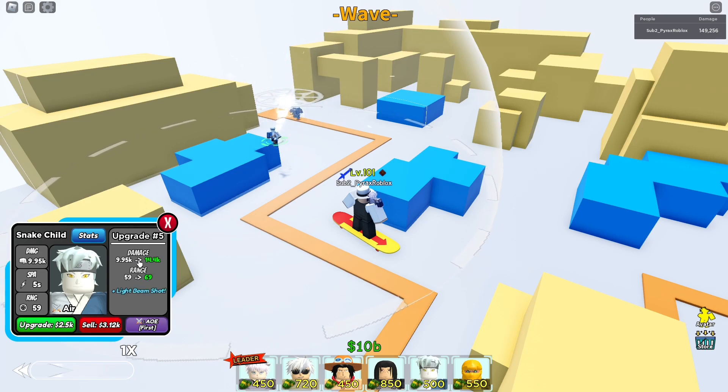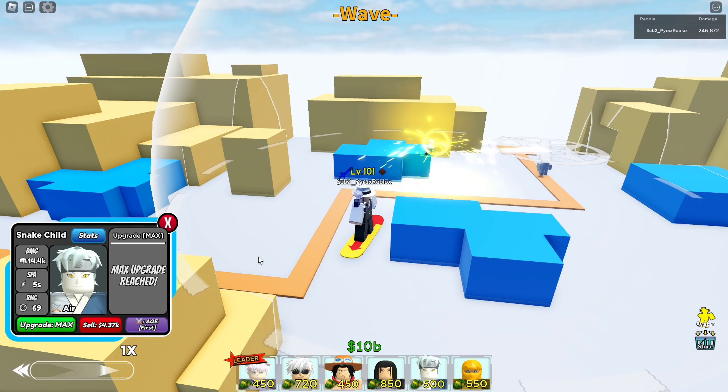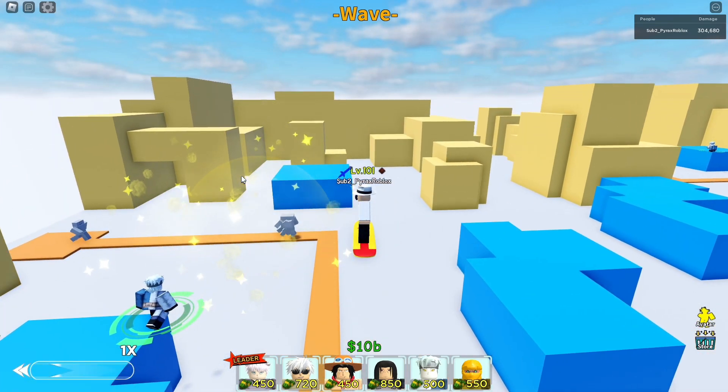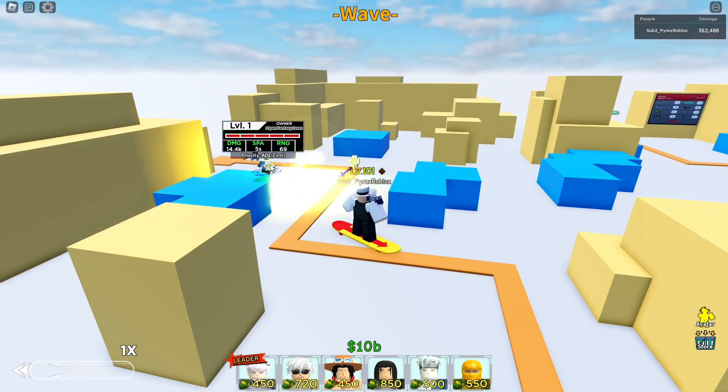The next upgrade is 1.5k and it's going to put his attack up by 3k. The last upgrade is going to put his damage up to 14k, range up by another 10, and give him Light Beam Shot as his final attack. It has aqua effects with stars — pretty cool. Mitsuki is a valid deal unit.